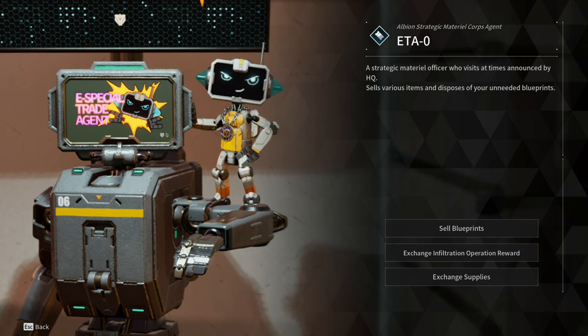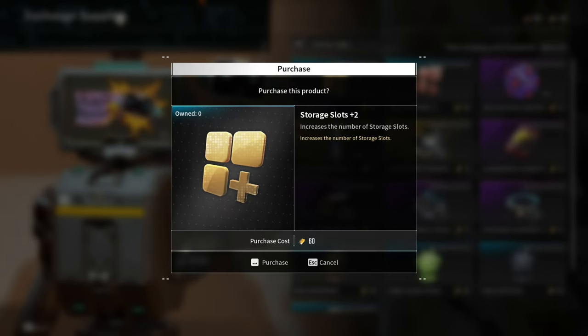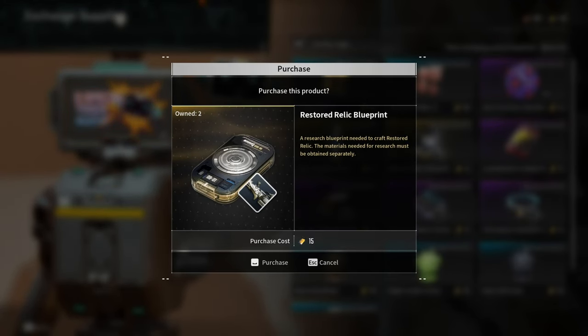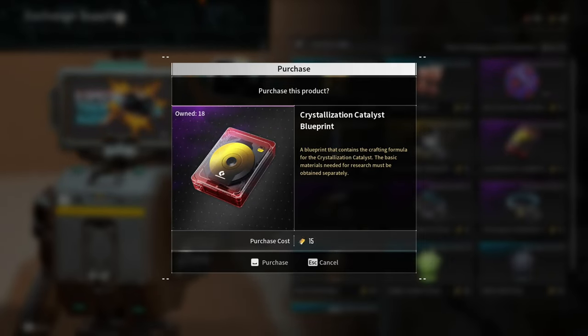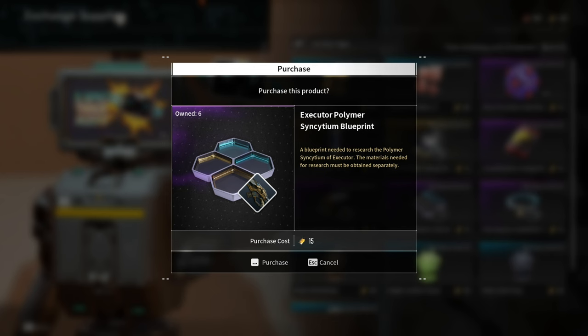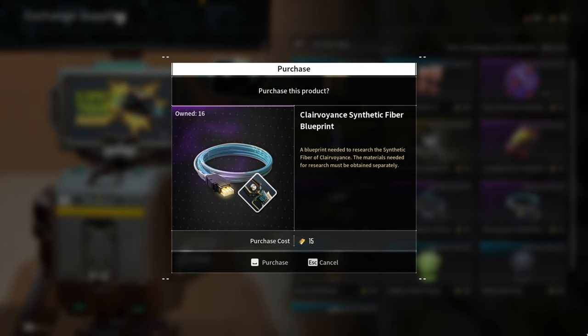These are the available items in the Exchange Supplies: another plus 2 storage slot, a plus 2 equipment slot, Restored Relic Blueprint, Crystallization Catalyst Blueprint, Piercing Light Nano Tube, Executor Polymer Synctium Blueprint, and Clairvrian Synthetic Fiber Blueprint.